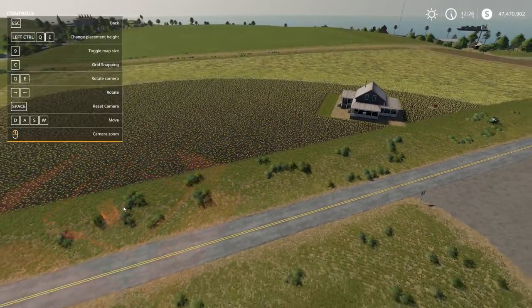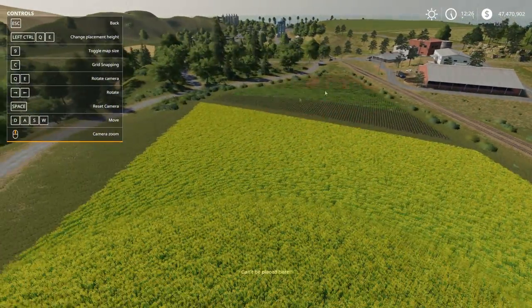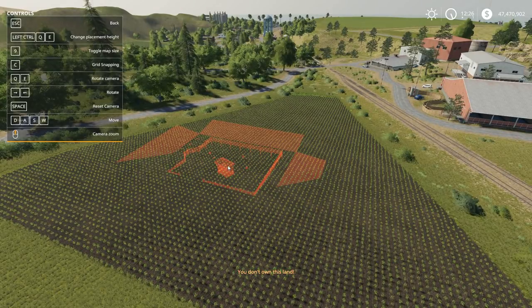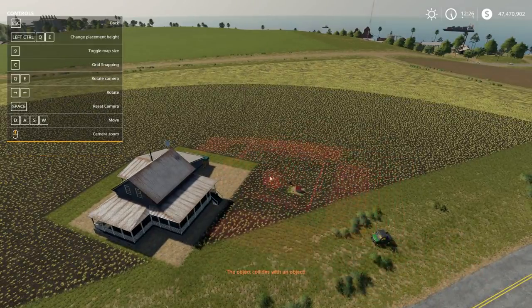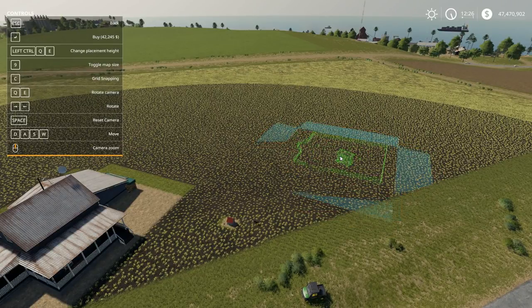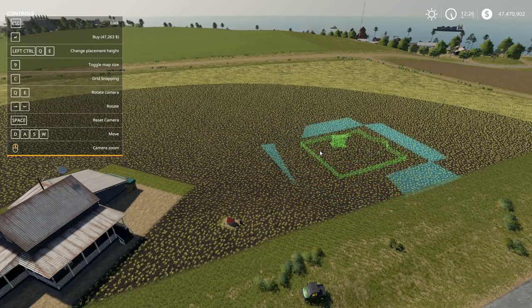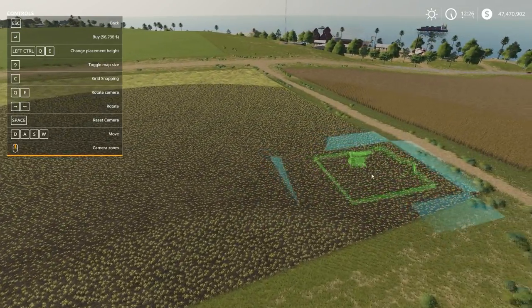One thing I found neat — let's say you're way over here placing something and you want to get back to where you are on the map: hit spacebar and it always zips you back to your position. You can hit C to snap to grid — actually you've got to hold C. And it kind of puts things into more of a snap grid. I'm going to put the regular size and then the normal size down.